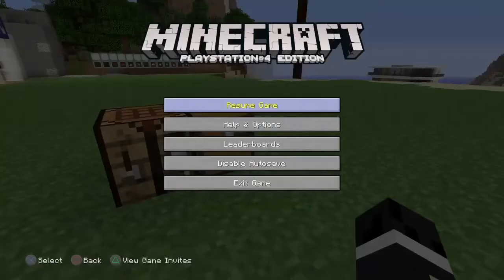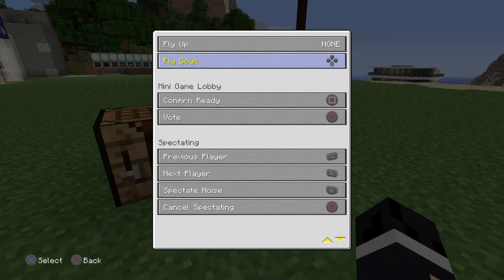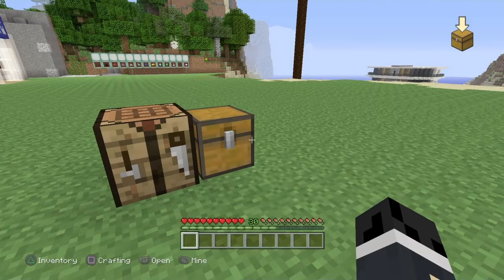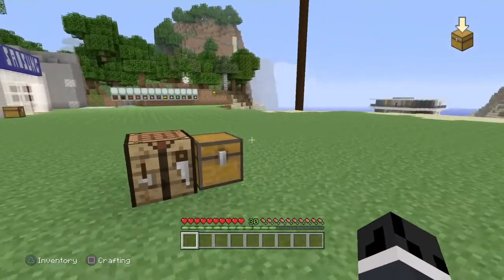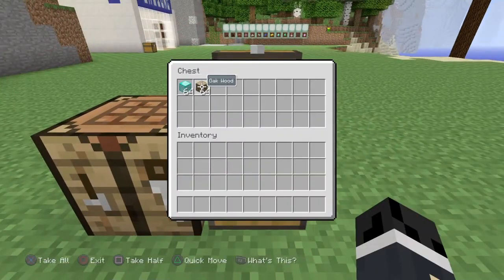Next, make sure you have Pick Block set up. You can do this by going into Options, then Controls, and at the very bottom you'll see Pick Block. I recommend setting it to Left on the D-pad, as that makes it easiest for this glitch. You can set it to anything else, but Left or Right on the D-pad works best. I'm setting mine to Left D-pad.